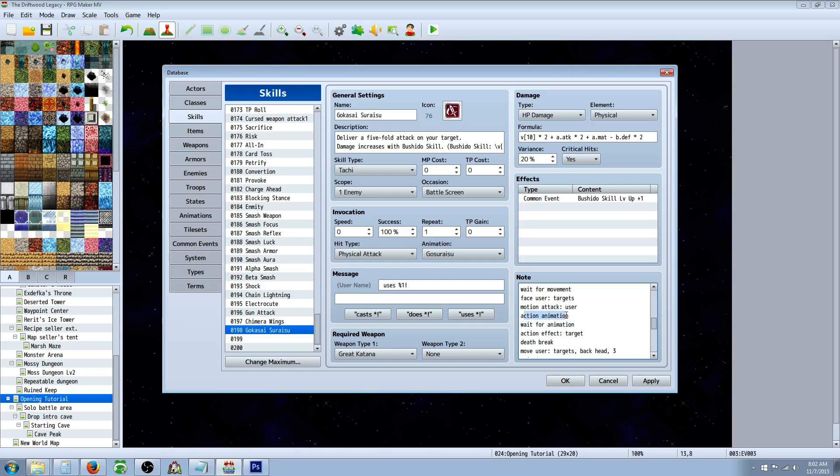Wait for animation after the action animation so it doesn't go super fast. Then action effect target and death break. Now you'll notice a lot of the same things, so what you could actually do is copy from underneath right after the death break, all the way down to the next death break. And then all you would do is change the move user and the face user — that's what I did to save some time.